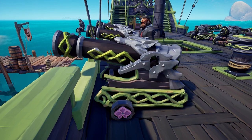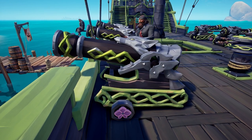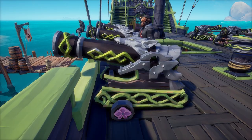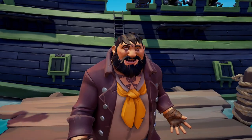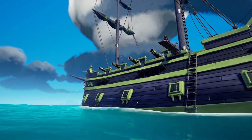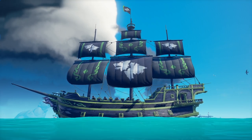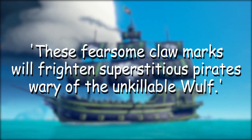The cannons feature an incredible stunning wolf head design and we can see the orchid yet again on the wheels. Even though it looks awesome, these cannons aren't that great for PvP in my opinion. The text reads: 'Scatter the silence and spread chaos and panic, all in the name of the fabled wolf.' With cannons like these should come nice sails, so let's have a look at them. The sails feature white wolf heads and some green embellishments. The description reads: 'These fearsome claw marks will frighten superstitious pirates wary of the unkillable wolf.'